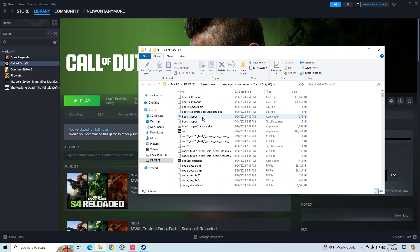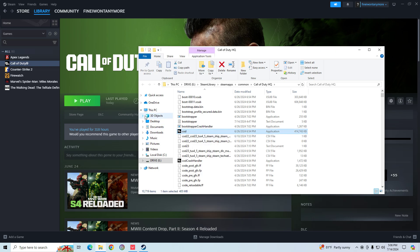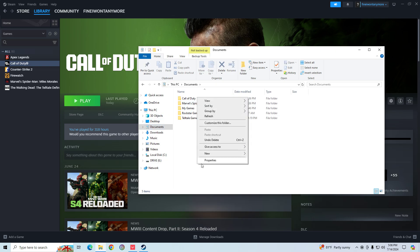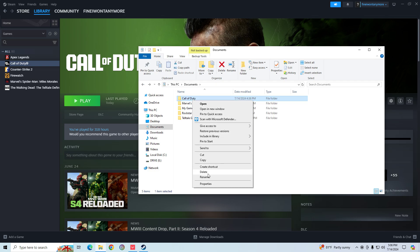Then go to your Documents and delete that folder as well — click it and delete.